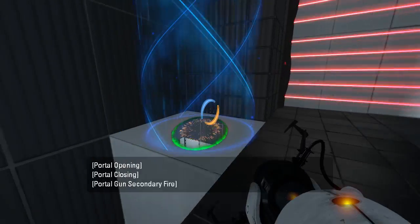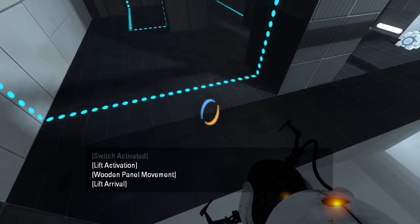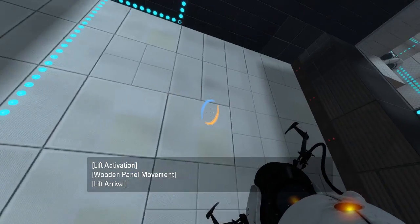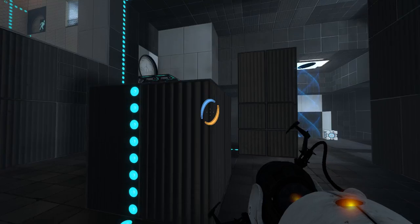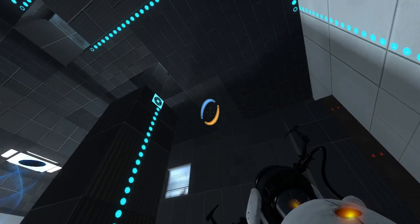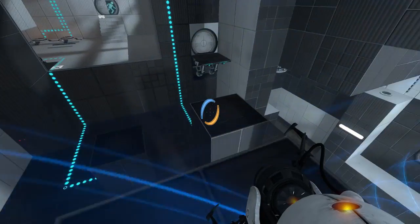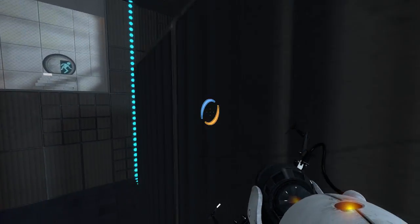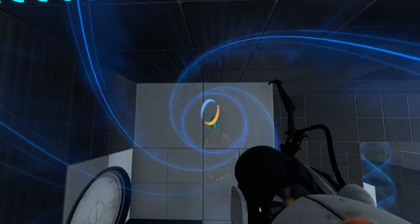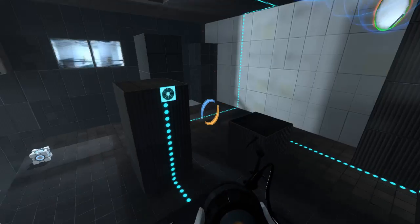Looks like we have to start with this button over here. What does this do? What was the point of that? What was the point of blocking off this wall? So if we go up here — these have flip panels on them, so how are we supposed to do anything? Does this door just automatically open or something?